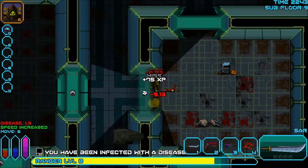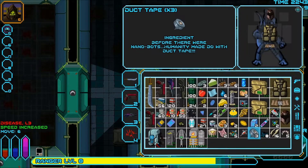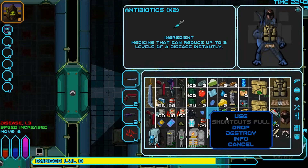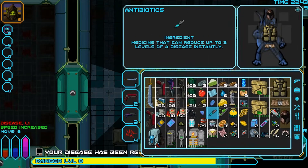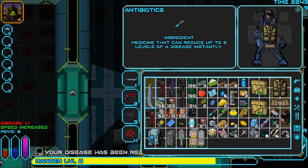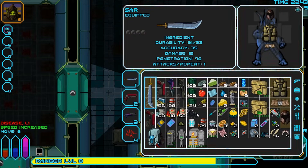Oh my. I should probably have something to take care of it. Reduce up to two levels — I done did it. There we go. And if I get another level up then I'll do that. So what I just ate will increase my XP. I'm gonna do some inventory management, I will be right back.